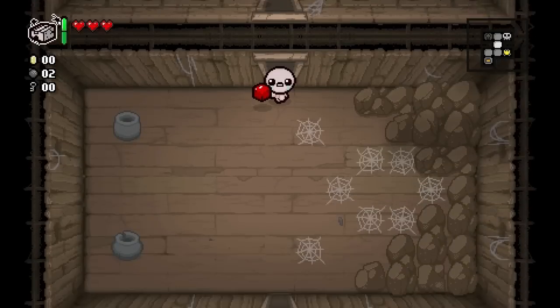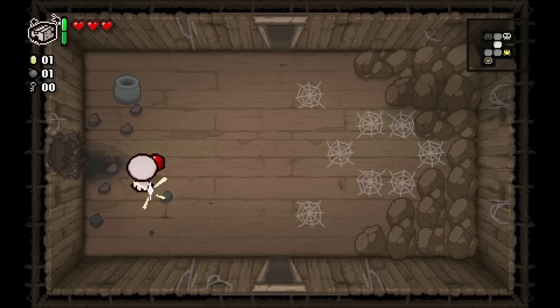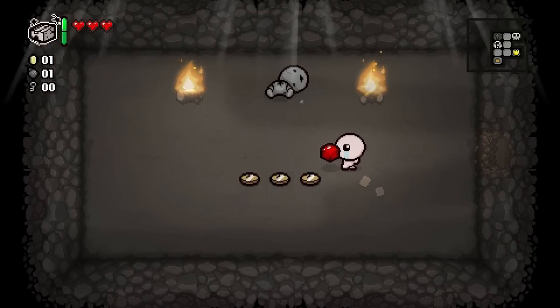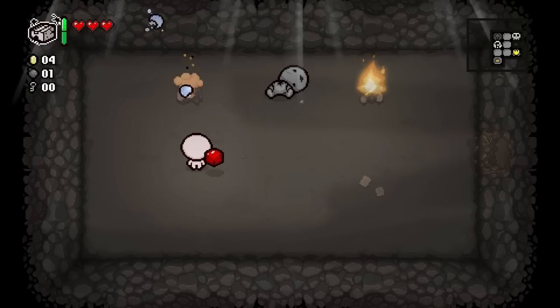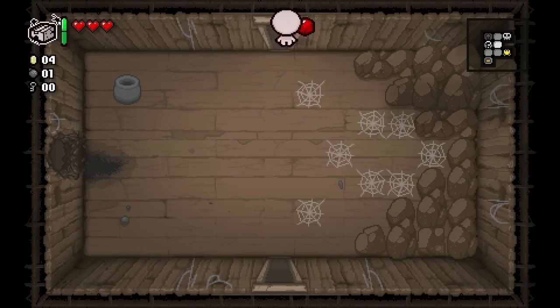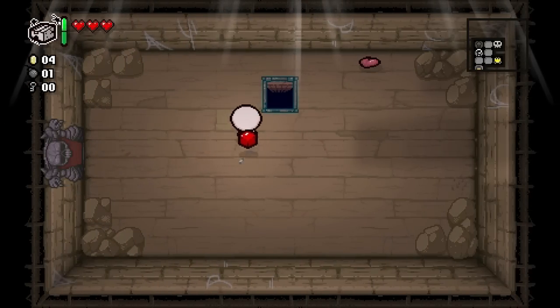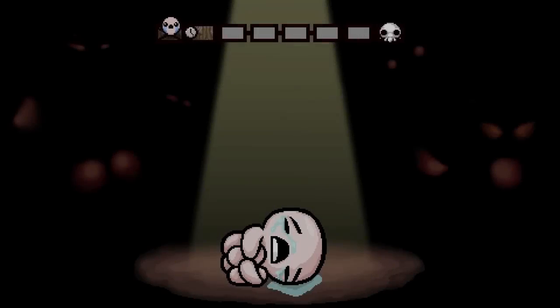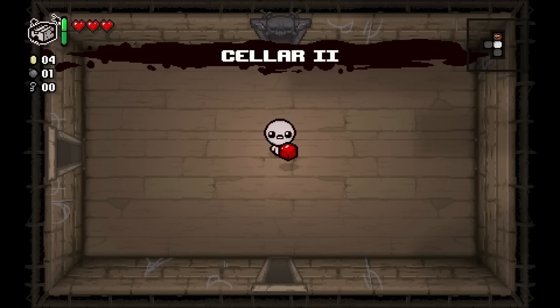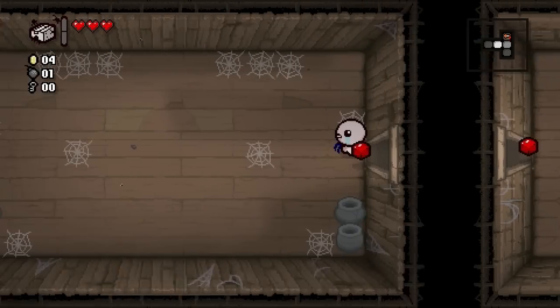Let's go look for the secret room - could be one side or the other. There it is! Looks like you can blow up those pots and one gave me a coin. Let's go down to Cellar 2. We got a one-heart battle room - let's use our item. You probably want to use it as often as possible.